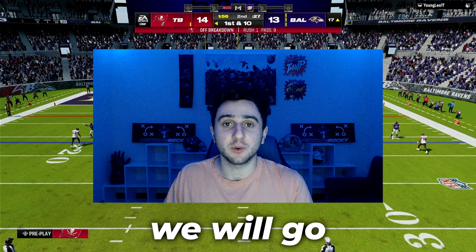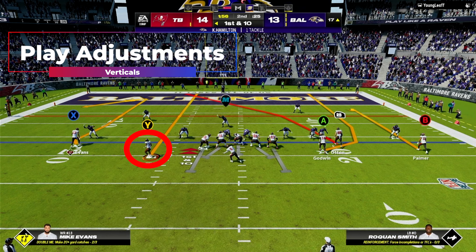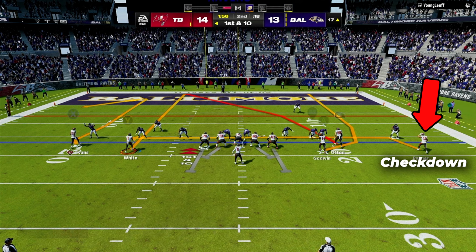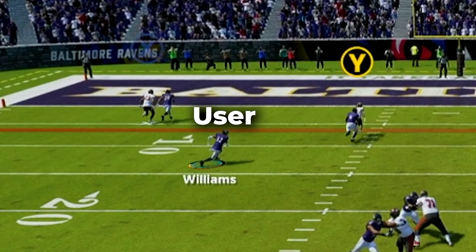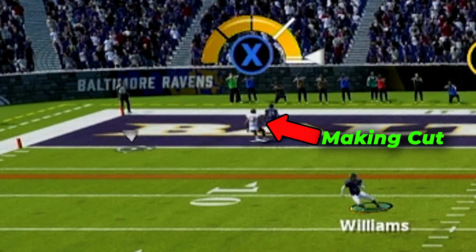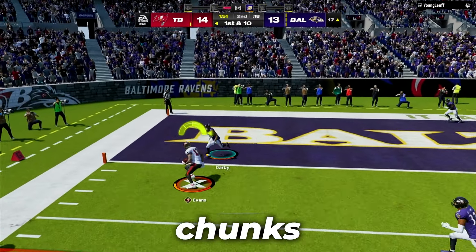The next formation we will go over is called Box Offset Weak, and the play is called Verticals. Against man coverage, motion the running back to the solo receiver side and put him on a streak. Then put the outside receiver on a comeback. On the strong side, put your outside receiver on a drag as your check down route. Your main read here is the comeback route, as the rest of the routes are supposed to take the user away so you can get your best receiver in isolation. When you see the receiver is one on one, throw the comeback route as soon as he is making his cut to create separation for an easy pitch and catch for big chunks of yards.